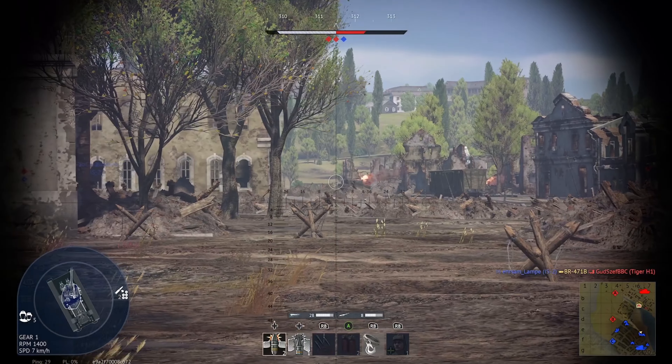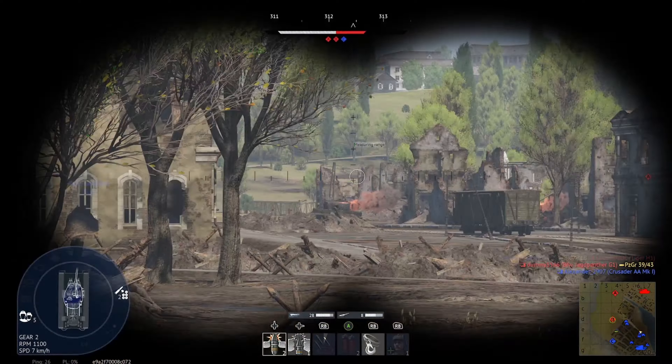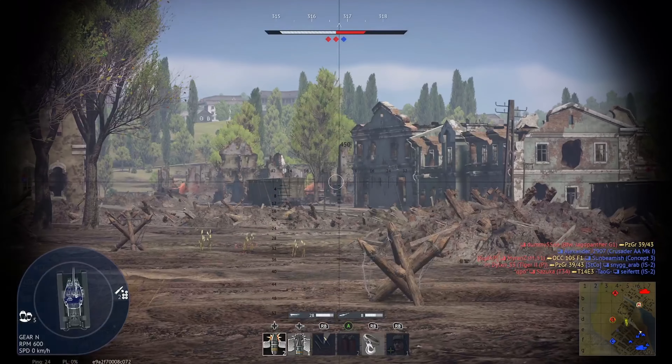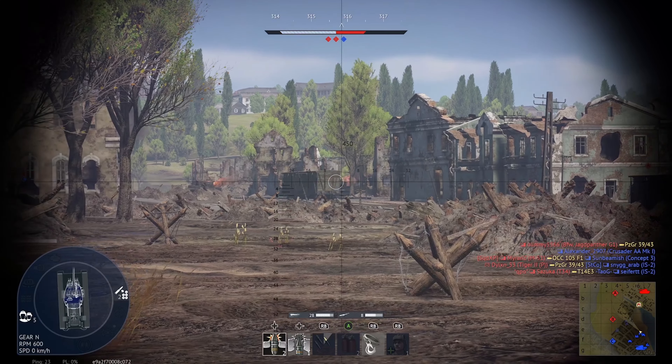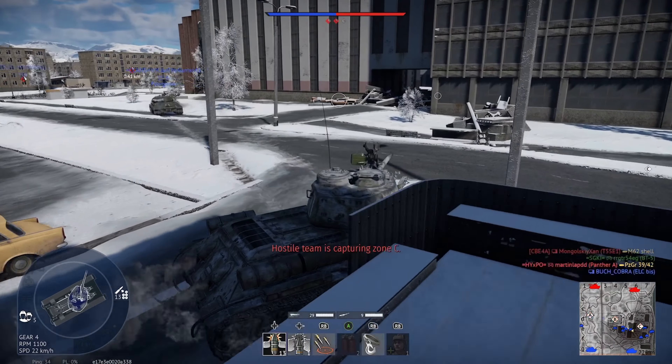During frontal engagements against Tiger-1s, you should go for the flat portion of the hull, trying to avoid the driver's hatch to get that kill. Panthers should be shot in the turret or possibly the lower glacis, and non-Jumbo Shermans can generally be shot anywhere.